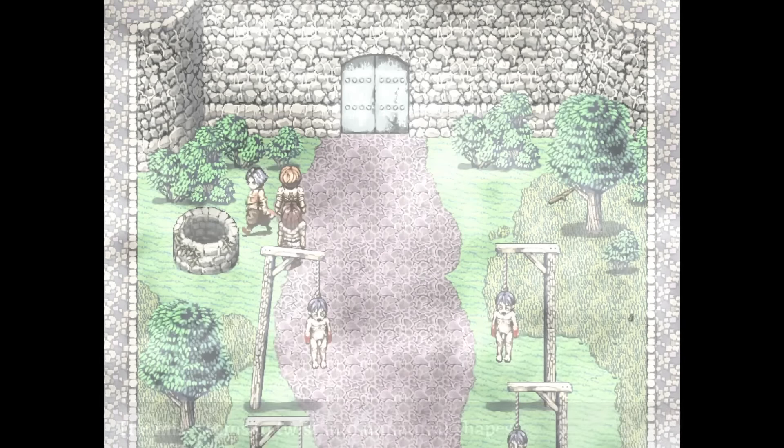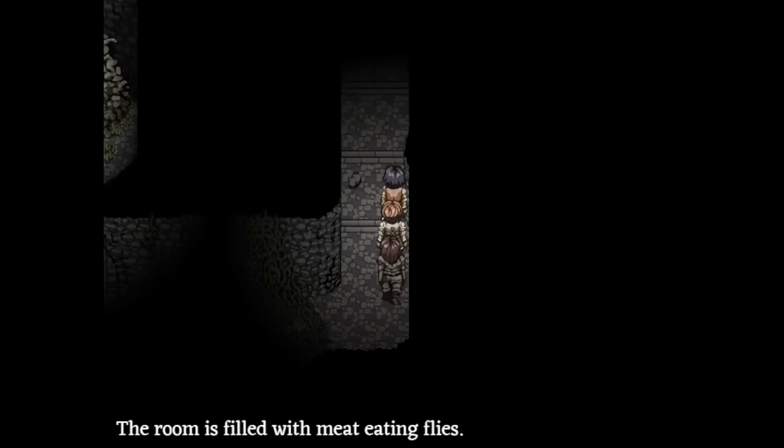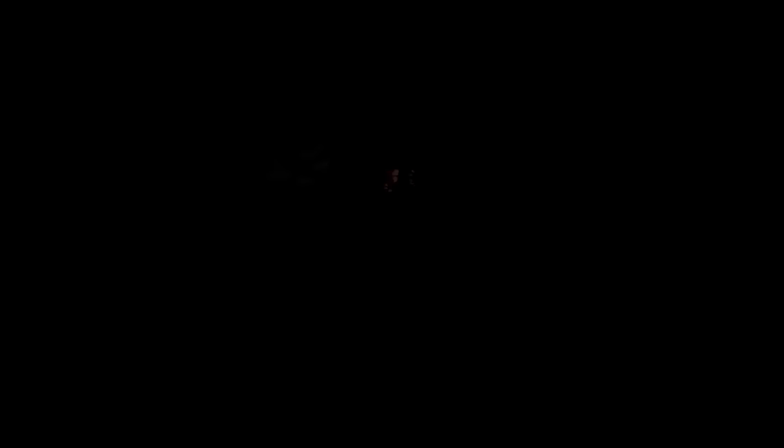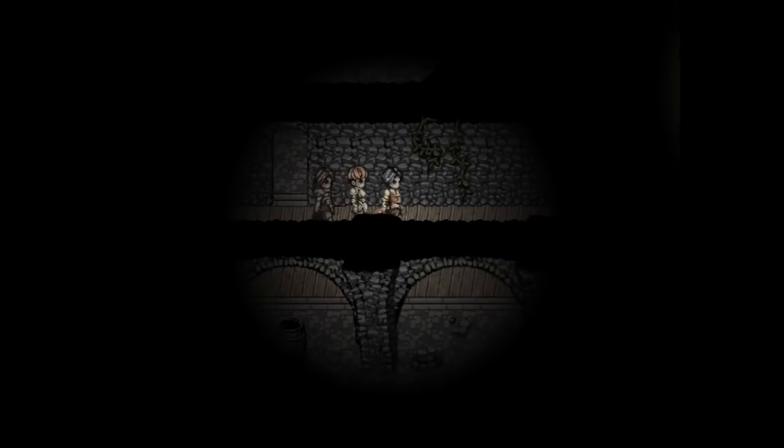Jump down the well in the courtyard, head into the level 3 basement and save at the crow bed. Now fight Iron Shakespeare.